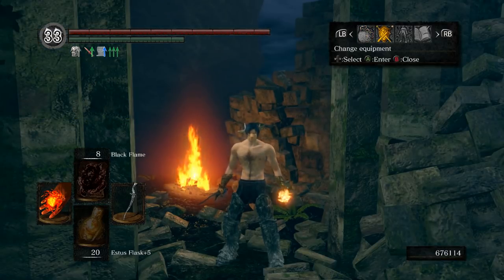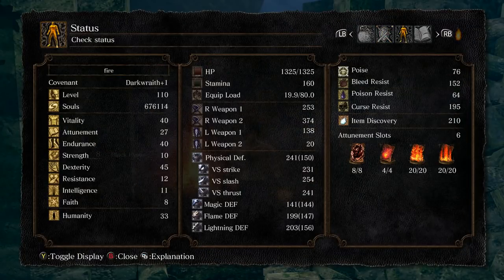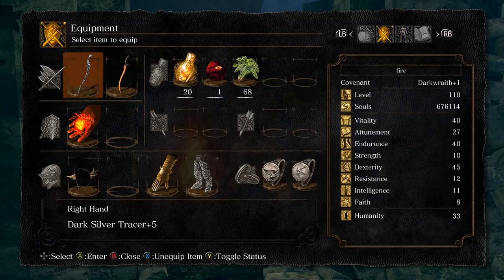In my opinion, the core of this build absolutely requires 45 dex and some amount of poise. I'll link my exact version of it in the description, but besides these two things, you can pretty much change up anything else you want. 45 dex increases cast speed, which is essential. Since I'm leveling that up no matter what, I use the silver and gold tracers in my right hand, switching between them based on what I need at any given time. Having a strong backstab weapon is always important in the forest, and this build has amazing backstab follow-ups that I'll be showing soon.